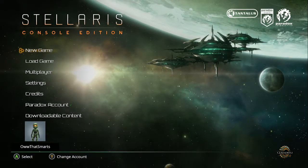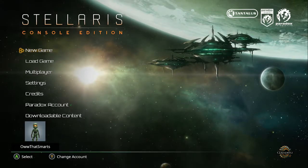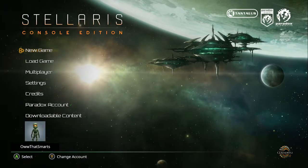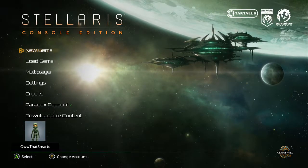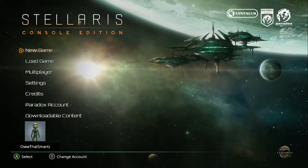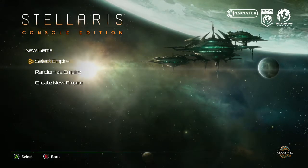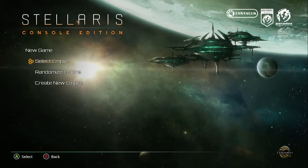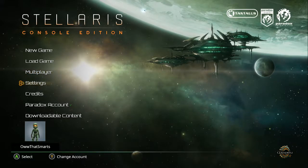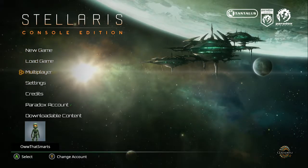You won't even let me choose anything else. I can't look at settings. What's wrong with you? I can't make any choices. What's weird is you have to use the D-pad — you can't use the sticks in the menu. That's weird.